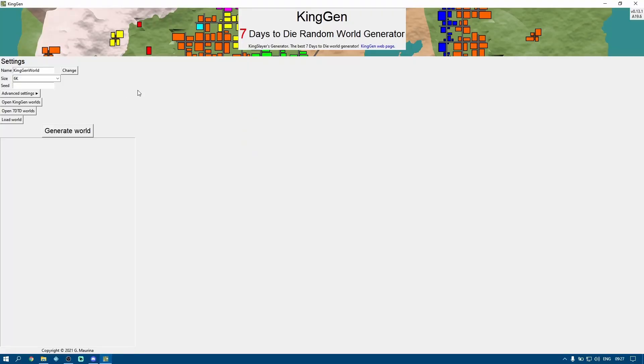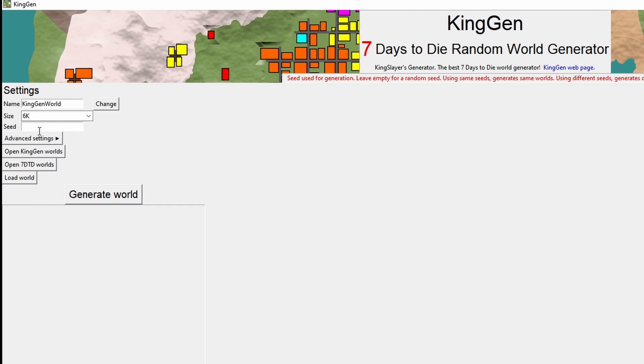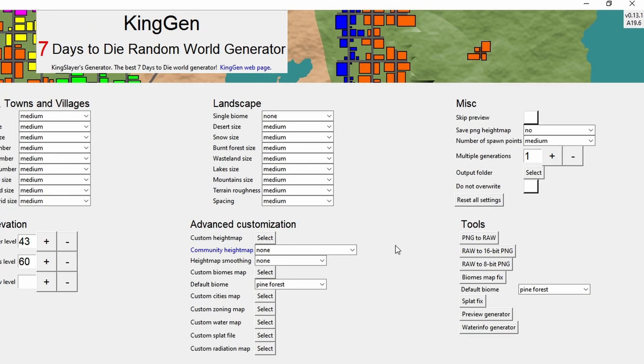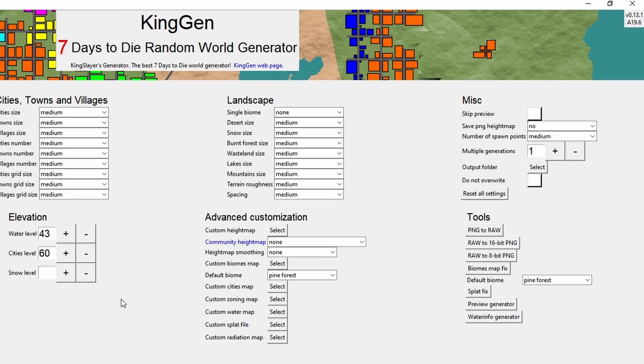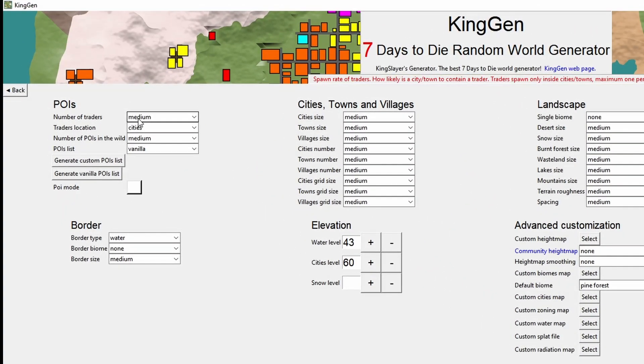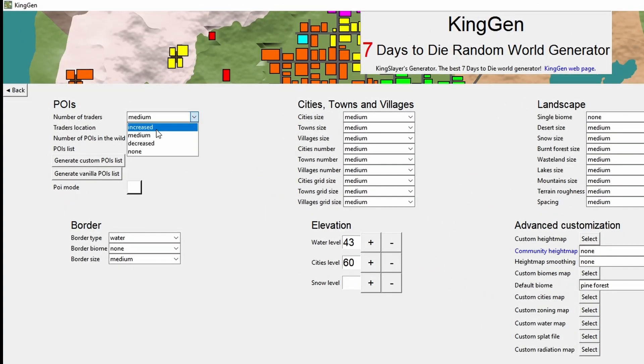We'll open up KingGen — this is version 13.1, that was the last available release. The first thing I'm going to do is go into the advanced settings and set everything to default so there are no custom settings whatsoever for the sake of demonstrating this. To ensure that we get as many traders as possible so we can test if the new Rect Trader POI works, I'm going to increase the number of traders to 'increased'.